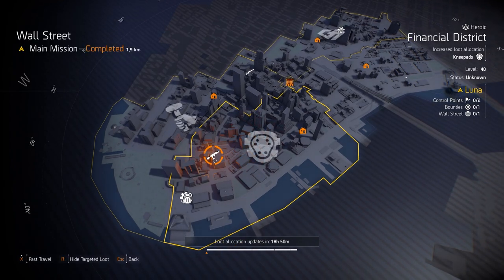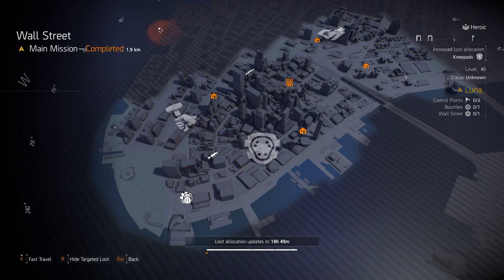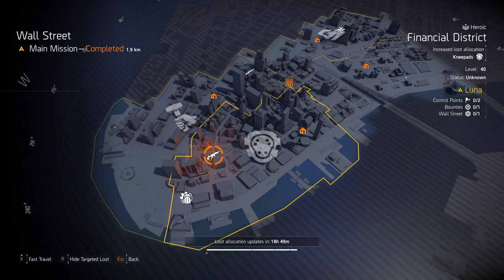Here's the deal with heroic vs. challenging: you can get a really well-rolled exotic on story mode. I got my Ninja Bike Messenger knee pads completely god-rolled on story mode. Exotics don't care about difficulty. So decide every hour you farm Wall Street: how many times can you complete it on heroic vs. challenging? If you can complete it on challenging faster per hour, that's the difficulty you should run. Just remember loot quality degrades below challenging if you're min-maxing.